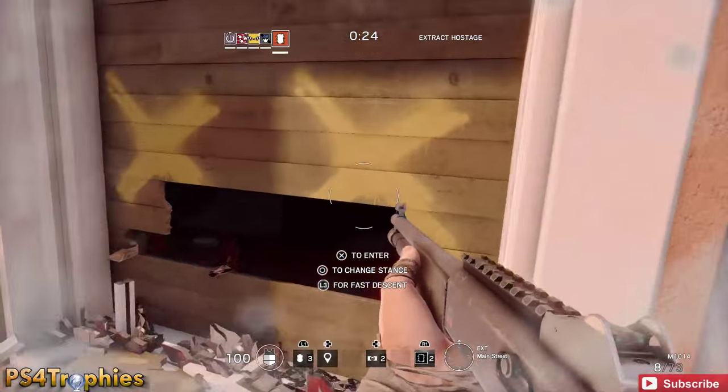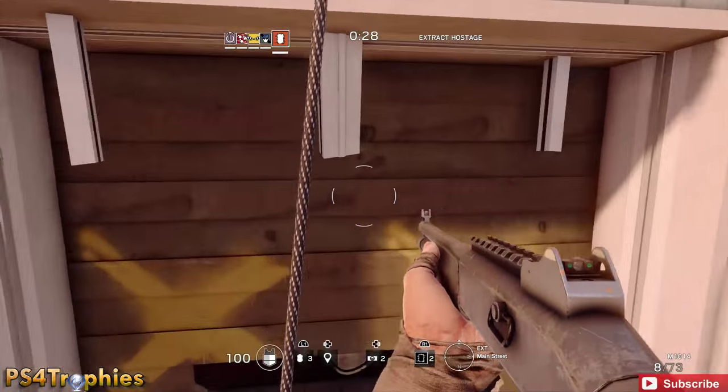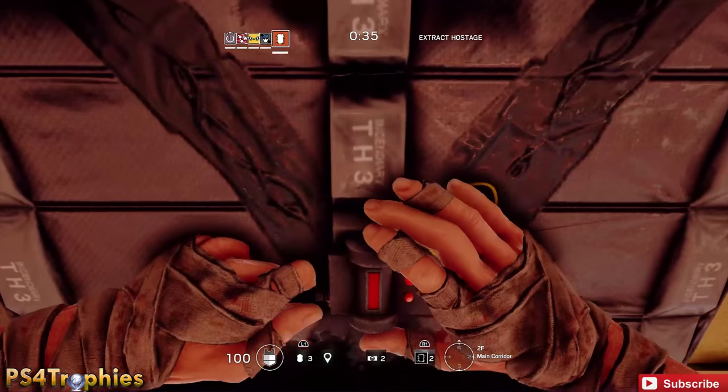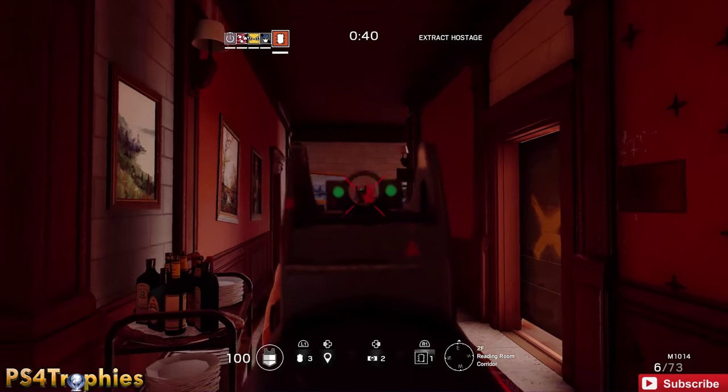My teammates are going to help clear out some of the path. Once I find the hostage, I have to extract them to the extraction point. The hostage is going to be in here — I kind of got clued in on that once I blew this wall and saw the number of enemies that were in there.